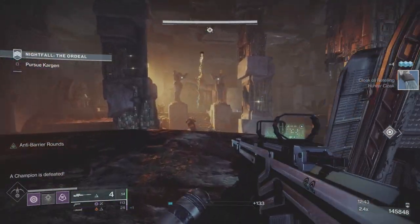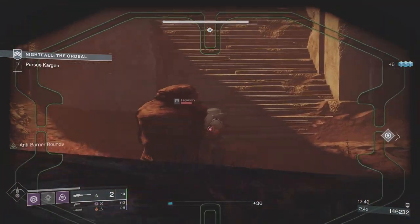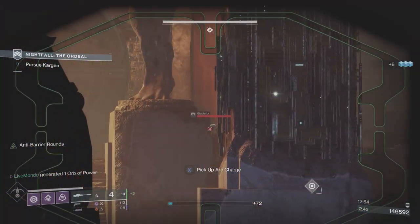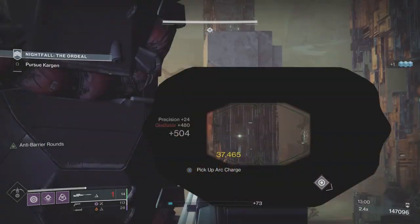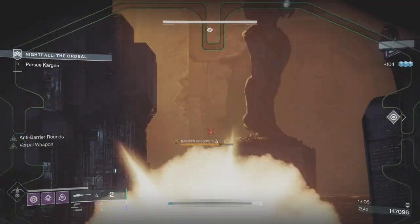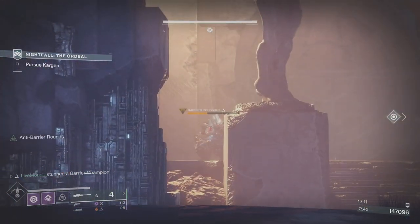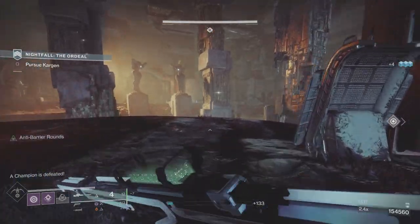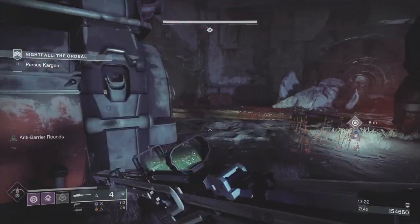It's not too difficult to clean them up from this bottom corner. Dodge, go invis, then come down and attack some of them. When you pick this orb up and go past the centre circle you're going to get a champion — so we'll take him out immediately. Now you've got two barriers. My sniper has got Lead from Gold as well as Vorpal. So every time I pick up heavy I will pick up special as well, which is invaluable for an anti-barrier sniper.